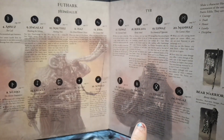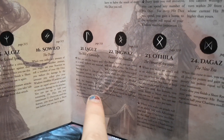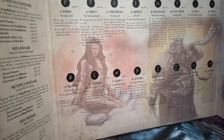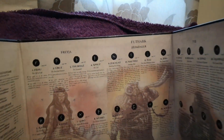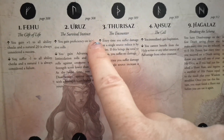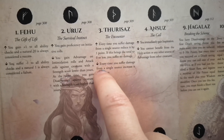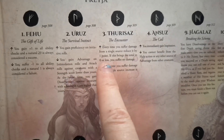Heimdall's the watchman — that's why he's got the Gjallarhorn; he signals when Ragnarök is on its way. Tyr is the god of justice and he only has one hand — it's a stump, that's how he's holding his shield, Captain America-esque. And of course Freya, goddess of love. We've got all these different runes, and some of them have different results depending on whether they're pointing up or down.